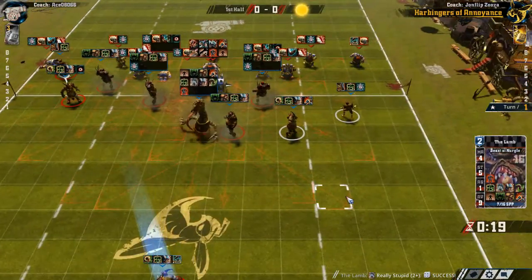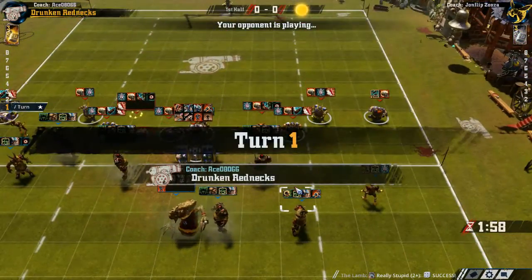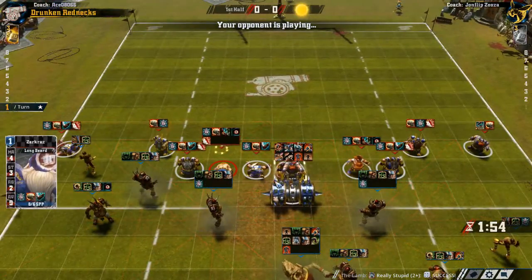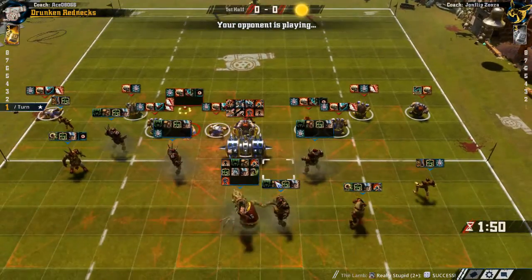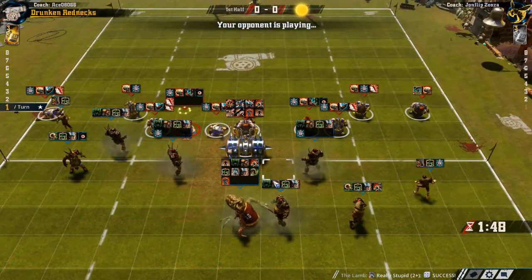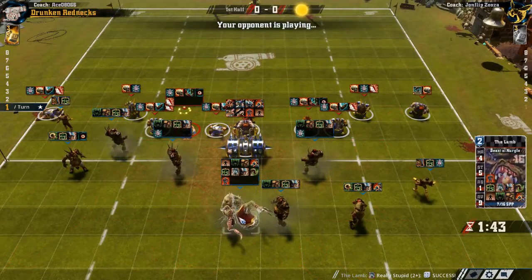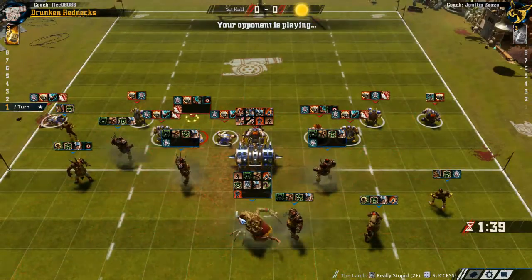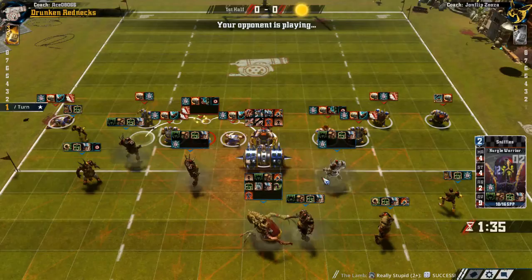That was risky — I should probably not have done that. If he had gone stupid there, we'd be in a worse position. It's no real good place to tie up the dwarves. Since they have so much guard it's not really benefiting us — they're slow enough anyway. I would like to get him between the ball carrier and the opponent line though, but that's gonna be next time so I'm trying to keep him open for now.